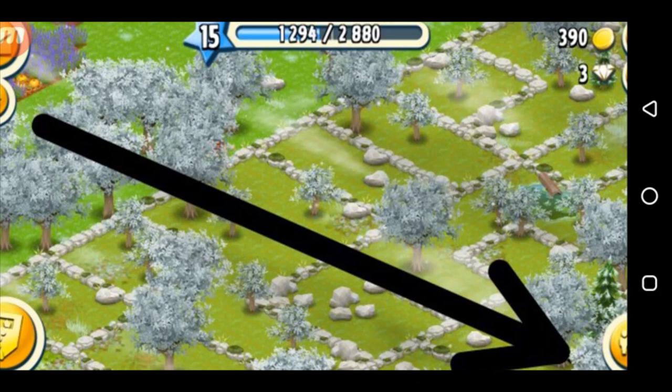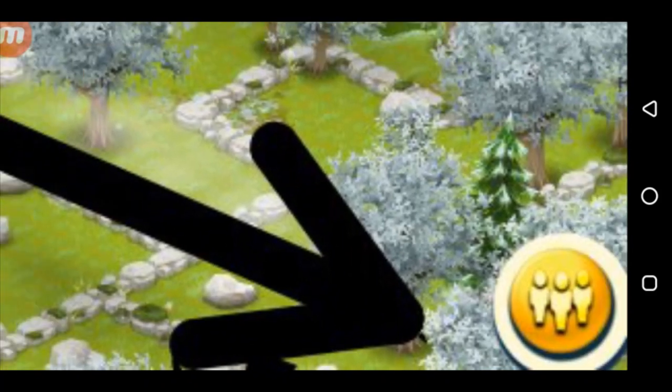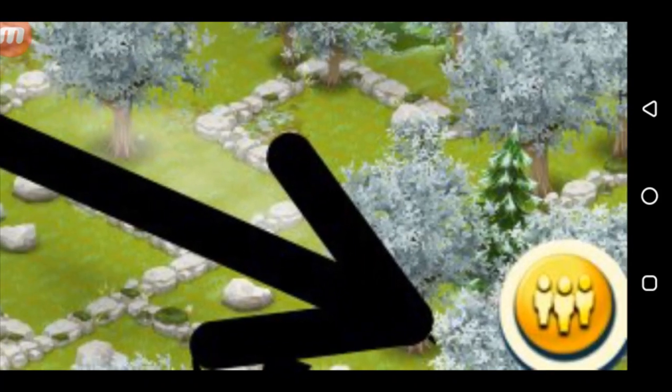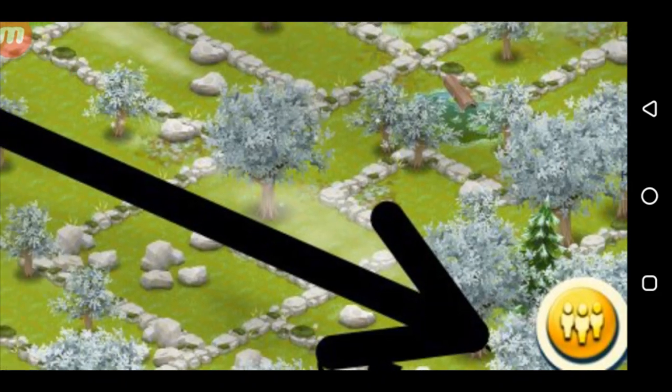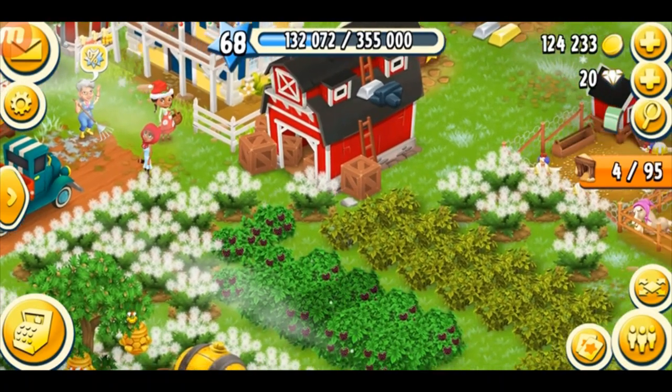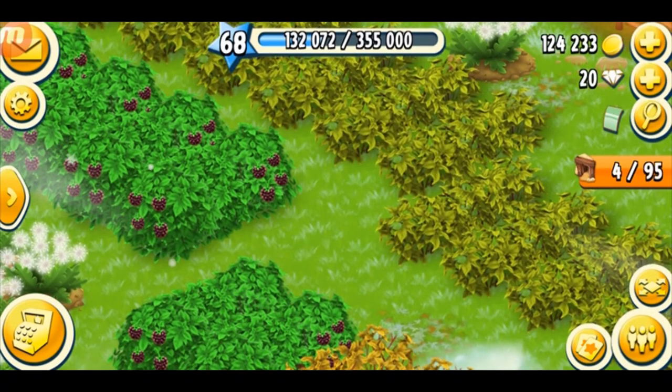you're basically not going to have access to the boosters and you cannot use them. When you become a high level player, you'll find a tab located right here close to your friends bar tab, and that tab will be called the boosters. Once you tap on it, it will show you your booster storage.